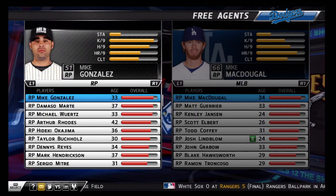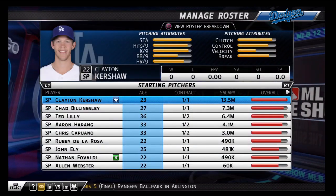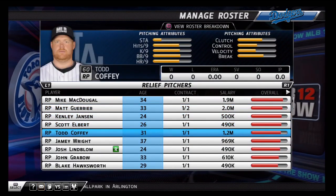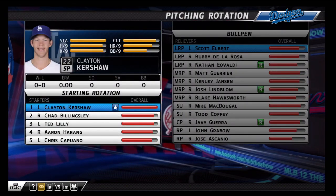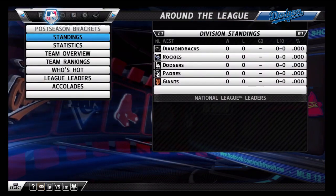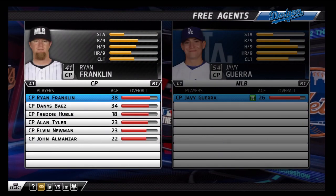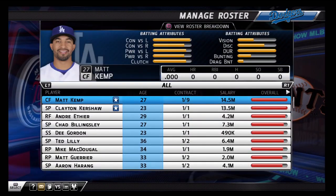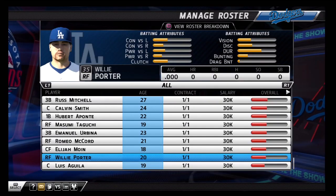I think I signed a relief pitcher. I wanted to get a lefty because my bullpen only had one lefty. So I think I get Domus Somarty — or however you pronounce his name — he played for the Yankees last year. He's a pretty good 7th or 8th inning guy. I was looking at my bullpen and I thought it would be smart to sign another lefty because I think you should have at least two left-handed pitchers in your bullpen.